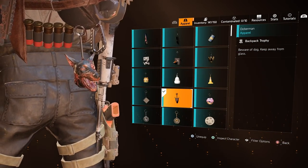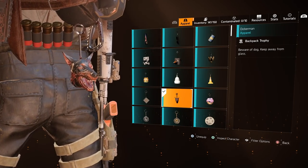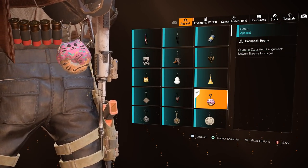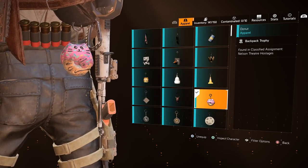The Doberman was obtainable during the Resident Evil Apparel Event and is no longer available. The Donut is earned via the Nelson Theatre Hostages Classified Assignment — you can find it in the very first area that you go into.